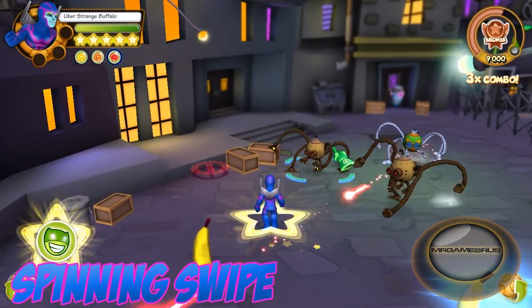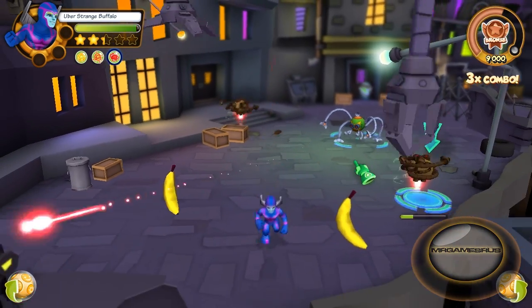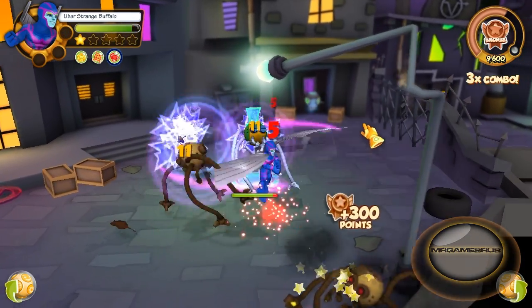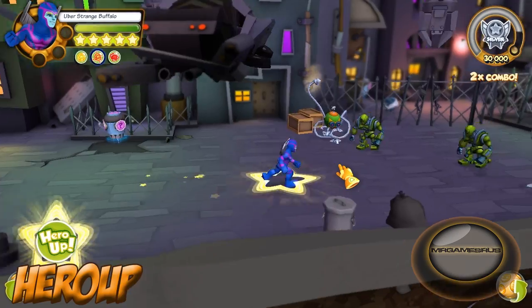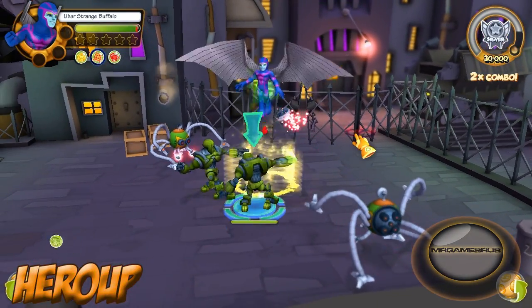For his third power attack, Archangel spins his wings around slashing enemies nearby up to four times, or a single target four times. Enemies get knocked down on impact.